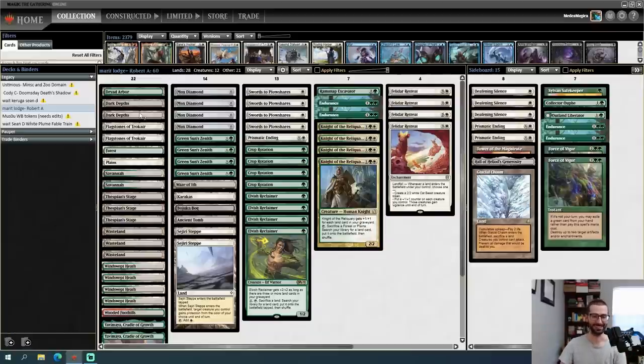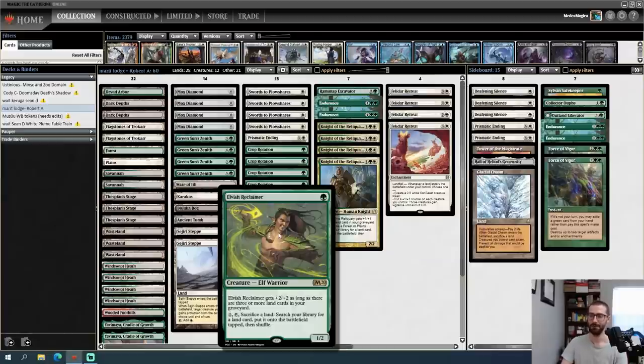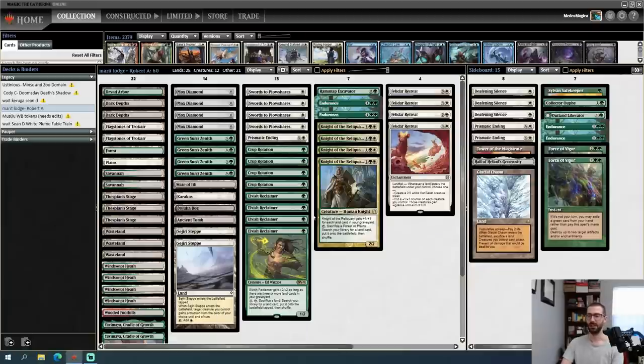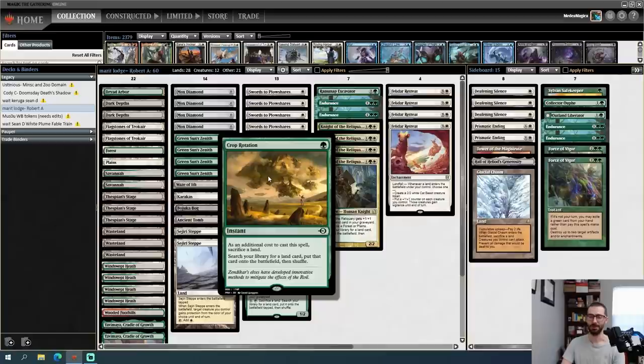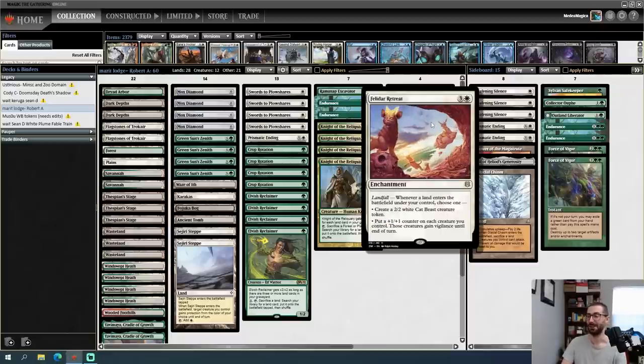A while back I played a deck that put Felidar Retreat into play and was very surprised by how good it was. Today's donation deck wants to abuse Felidar Retreat by putting multiple lands into play per turn cycle using Elvish Reclaimer, Knight of the Reliquary, and Crop Rotation. Felidar Retreat has landfall — whenever a land enters the battlefield under your control, you either get a 2/2 white Cat Beast token or put a +1/+1 counter on each creature you control, and those creatures gain vigilance until end of turn.